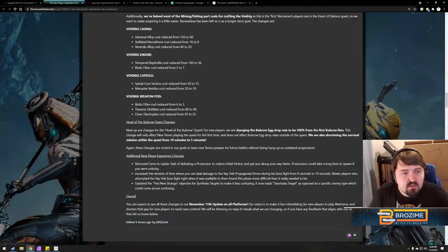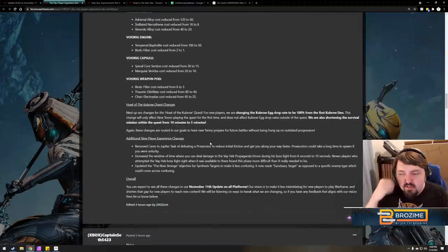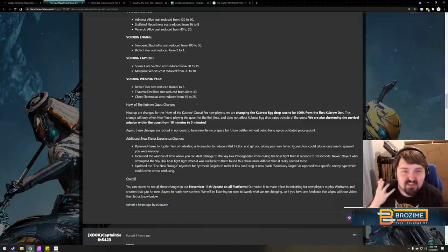Additional changes: Kubrow egg drop is now 100% from the first Kubrow den during the quest — great, you're definitely getting what you need. The survival mission in that quest is shortened from 10 to 5 minutes — stellar, much easier to get a dog for mastery. They also removed Sara's Jupiter task of defeating a Prosecutor to reduce initial friction — prosecutors could take a very long time to spawn, and I personally spent over an hour helping a friend try to find one.